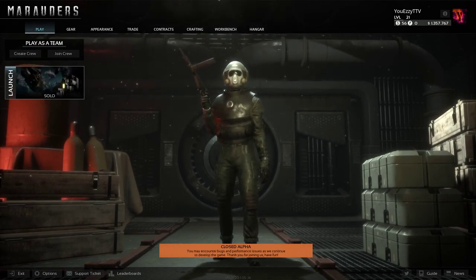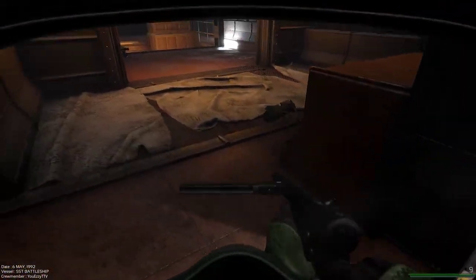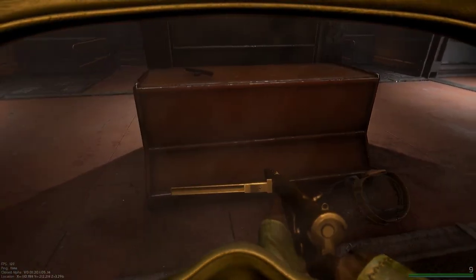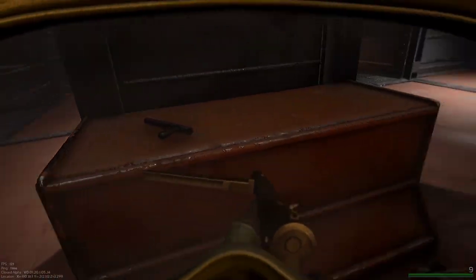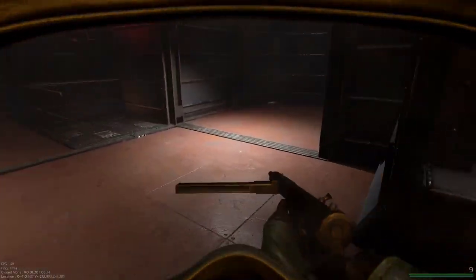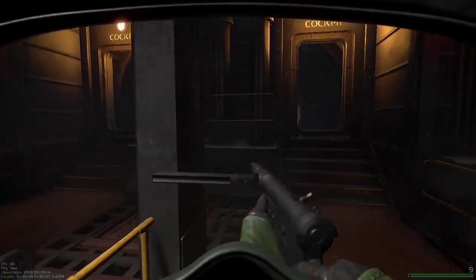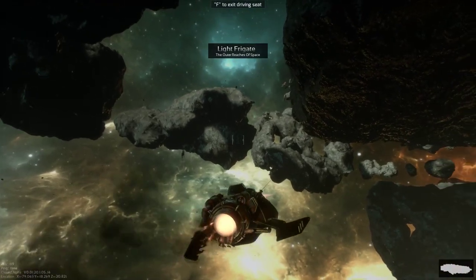Okay, so we just spawned in. You can spawn there or there, and there will be gear on the ship — could be a pistol, sometimes a weapon with ammo. The rig can also spawn there or there. That's not too important. What you're gonna be doing is heading for the main space station.